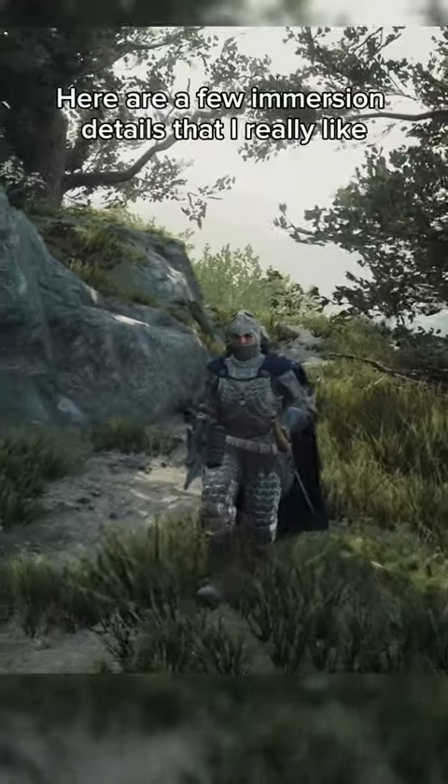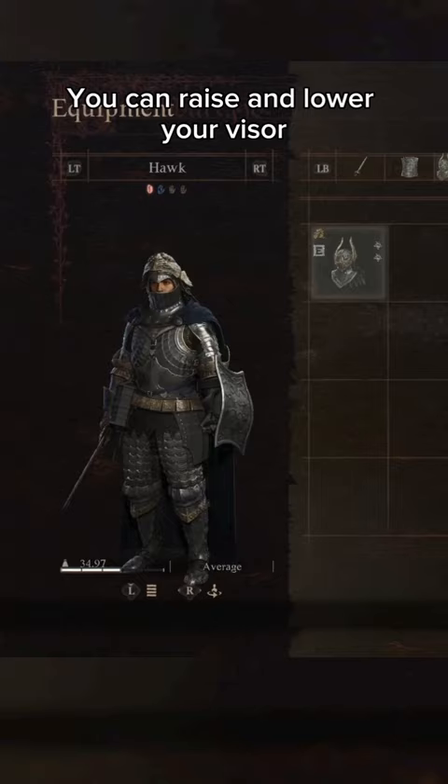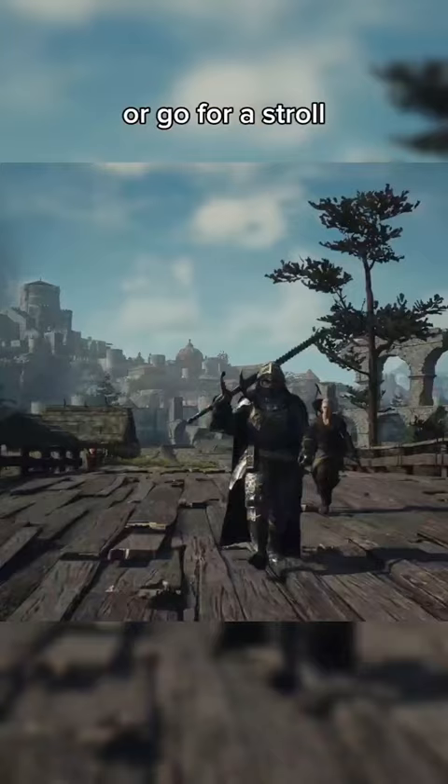Here are a few immersion details that I really like in Dragon's Dogma. You can raise and lower your visor, the way fighters will rest their hand on their sword as they walk. You can turn off auto-sheathing to keep your weapon out for as long as you like, use your staff as a walking stick, or go for a stroll with your greatsword on your shoulder.